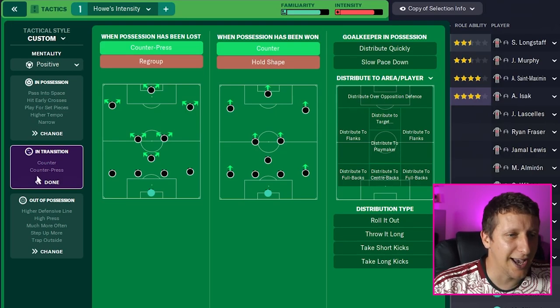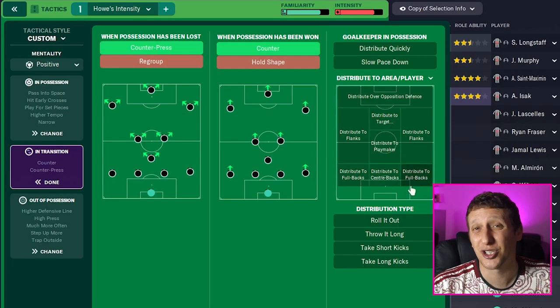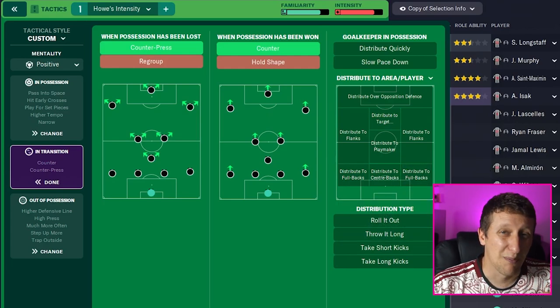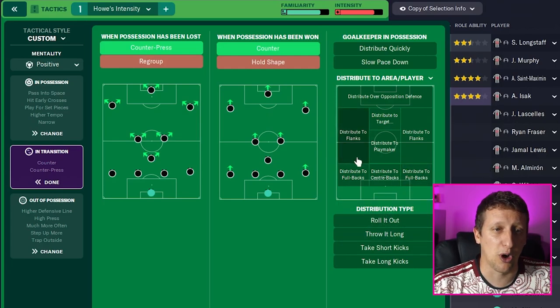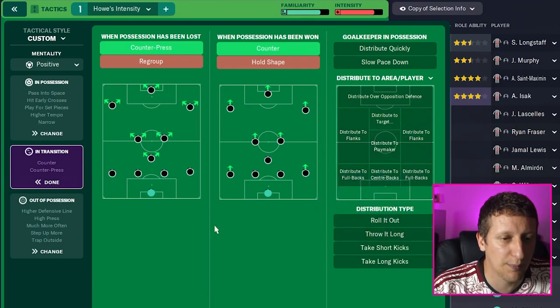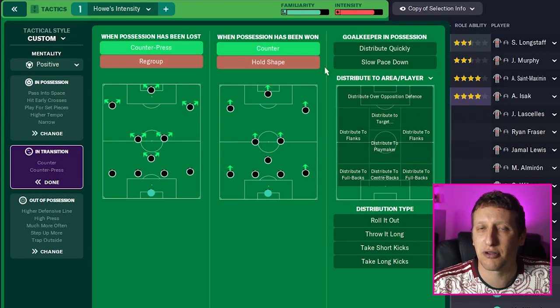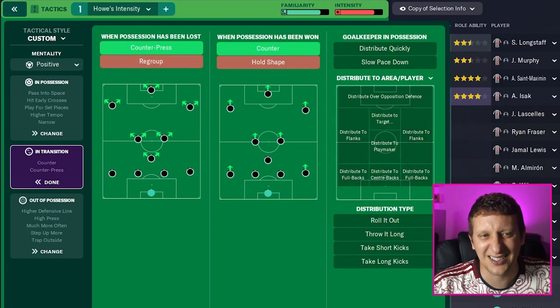Goalkeeper distribution is tricky. He does have a high launch, but he often gets the ball down. When there's the opportunity he plays out, especially against teams in a mid-block - he will often play out to the centre-halves. Schär, Burn, Botman and Trippier are all decent on the ball. They also get the ball into Guimaraes who sometimes sits in and receives from the goalkeeper. So I've just left that and we get a nice little balance. It's not perfect because it's FM, but I think that's as realistic as we can possibly get it.